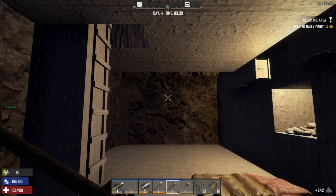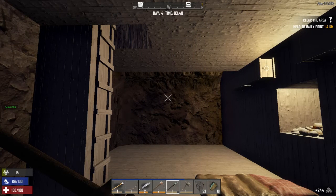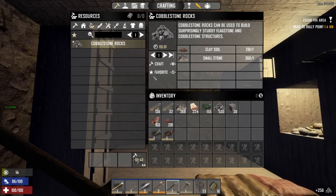Luckily, I escaped their notice, which is good. I can't hear them walking on the board, so it's kind of creepy. But anyway, while we're waiting, we're going to go ahead and look at some of the skill points.